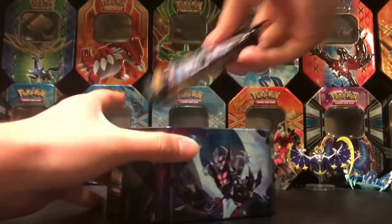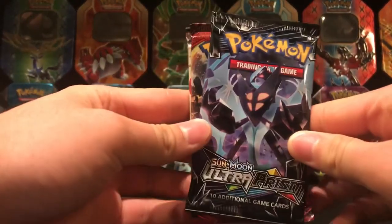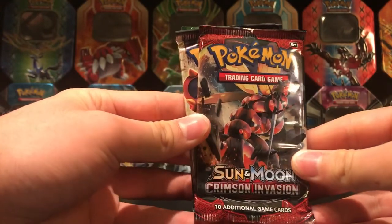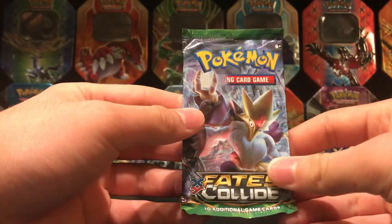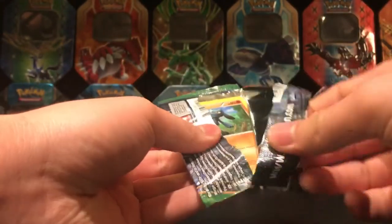Okay and let's see what packs it comes with. It comes with one Ultra Prism, one Crimson Invasion, one Steam Siege, and one Fates Collide. So let's go ahead and open up the Fates Collide first and save the Ultra Prism for last.